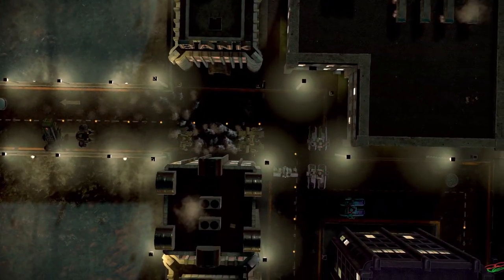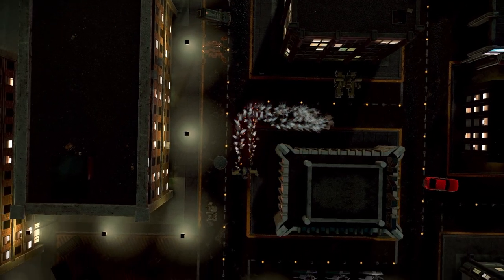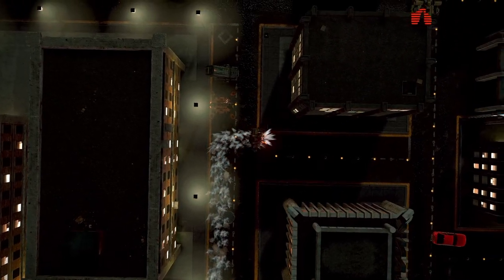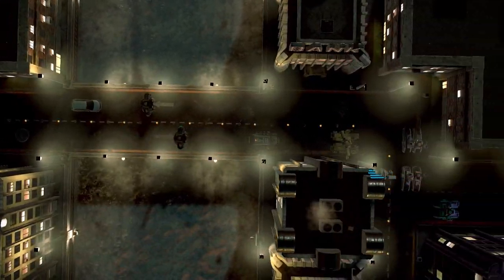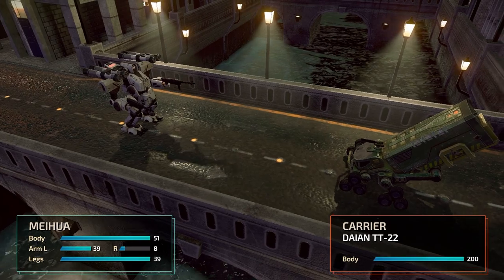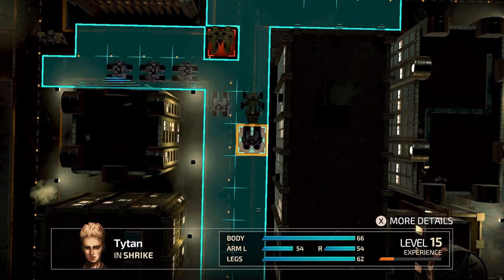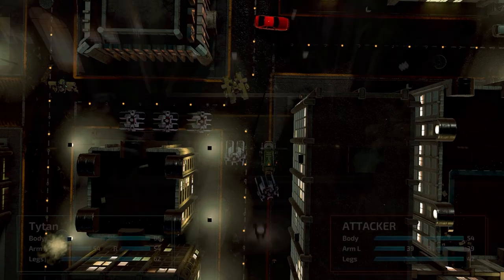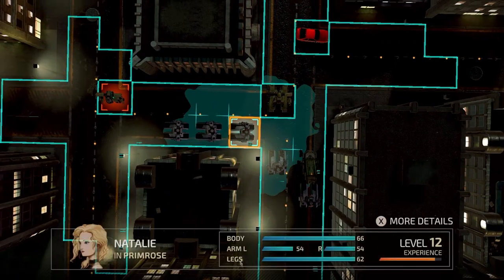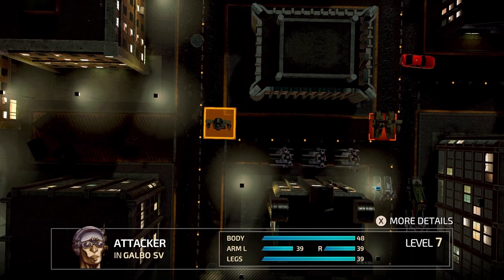Now I don't know if the enemies actually repair themselves - I know they obviously go back to the trucks, but whether they actually physically repair themselves I'm not 100% sure. But all that matters is we're pushing these guys back. Are they really attacking us with their truck? That's kind of adorable when you think about it. Let's sling some rockets at this guy whilst I drink coffee - seems like a reasonable thing.